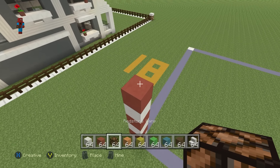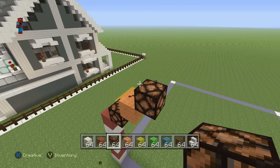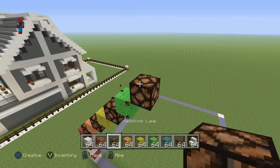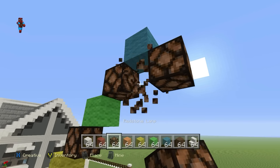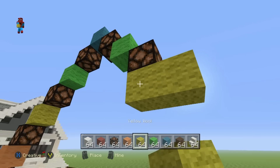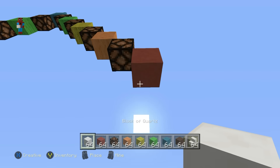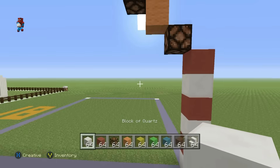Now do an upright diagonal using a redstone lamp, then an upright diagonal using an orange wall, then a lamp, then yellow wall, then a lamp, then lime wall, then a lamp, then a cyan wall. Then do a bottom right diagonal from that cyan wall using a lamp, then lime wall, then lamp, then yellow wall, then lamp, then orange wall, then lamp, then red hardened clay. Then go down with one quartz, one red hardened clay, one quartz, one red hardened clay, and finally connect to the ground with one quartz.